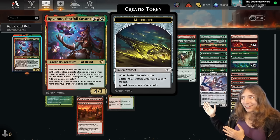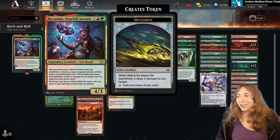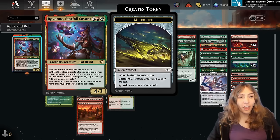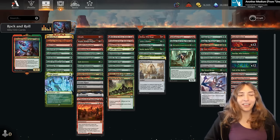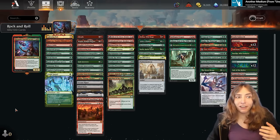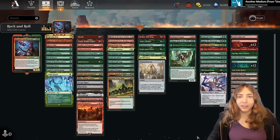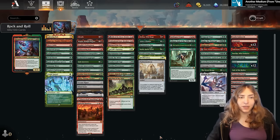If you have a token that can tap for mana that's an artifact, she makes it add an extra mana, which means these meteorites, so long as Roxanne is in play, tap for two. The same thing applies for treasures, so this deck has a whole bunch of treasures in it. It also has a couple things that help give Roxanne haste and lots of good early ramp, because we have a five mana commander. Like most Gruul ramp decks, we've got a bunch of big sweet cards up on the top end and a lot of ramp in the middle.